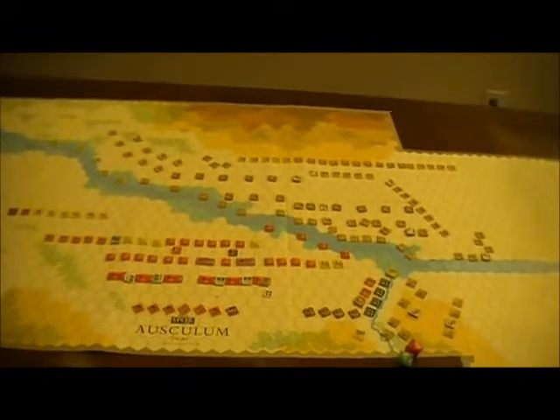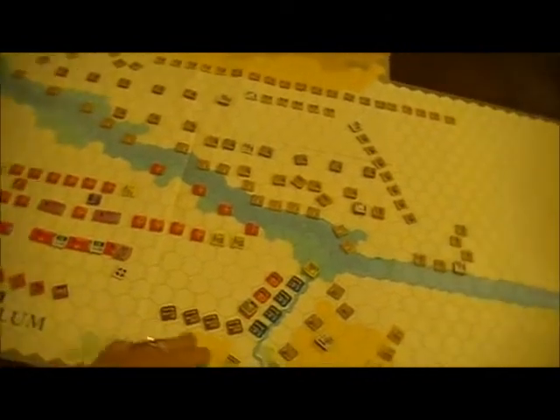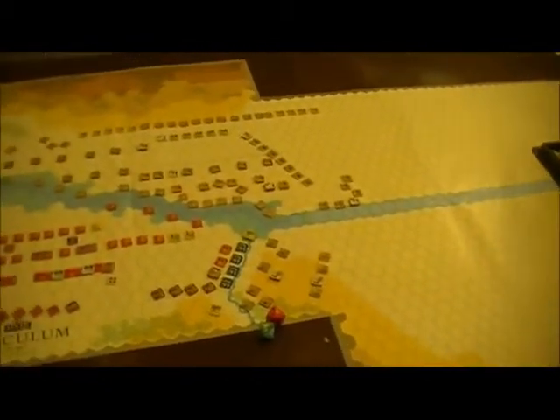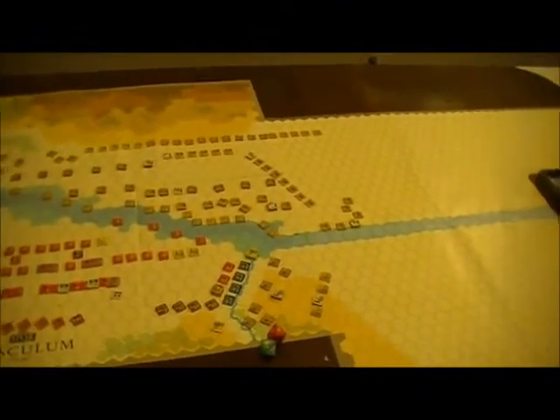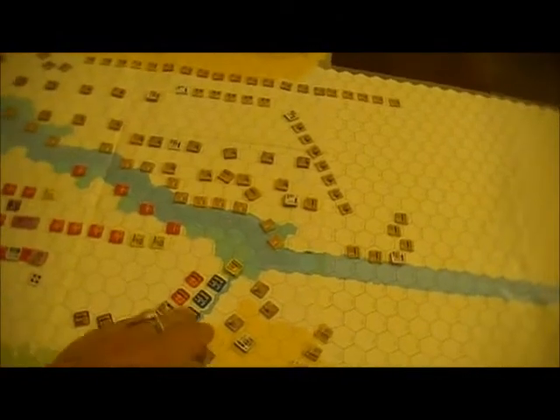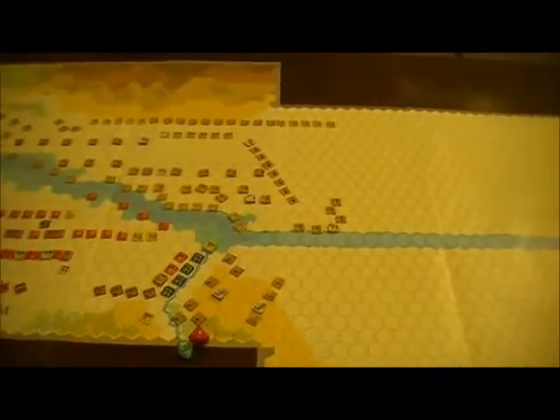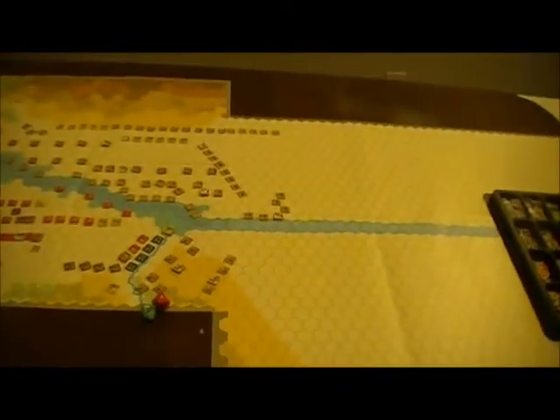Here we are at Ausculum. Some of the first movements — not fighting — happened already, with the Greeks pushing forward towards the stream, moving the elephants forward. They actually took a pass over here, and the Romans reacted by moving some of their own forces and repositioning so that they have a better chance of getting across. No strong commitment either way, but this was set up this way. The Romans are trying to shift some more forces to cover because they're not sure how well they can defend this.